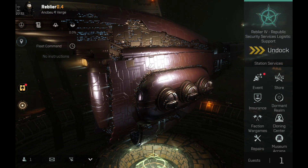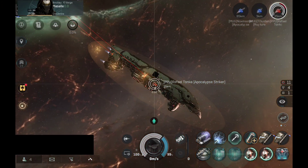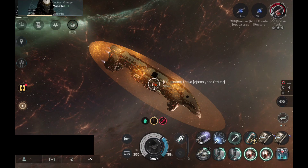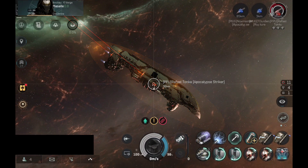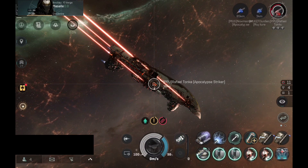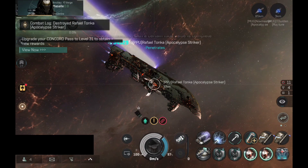I haven't had a good opportunity to test out that tank, because each time I take that build out, no one wants to engage the Revelation. But every time I swap the build, the salty guys think they have a chance. Still, the Revelation with a different build is still extremely tanky.